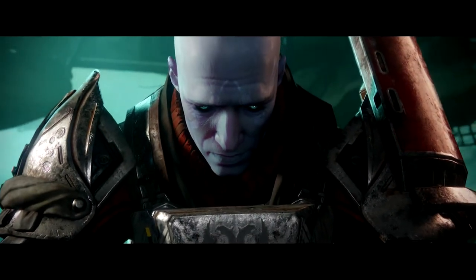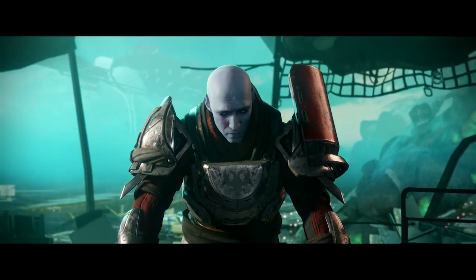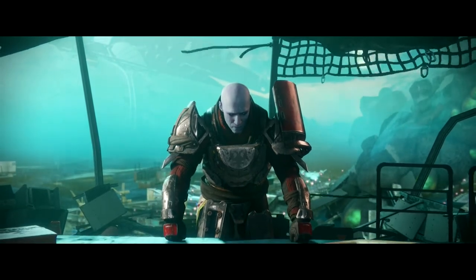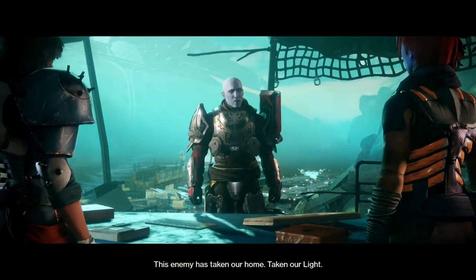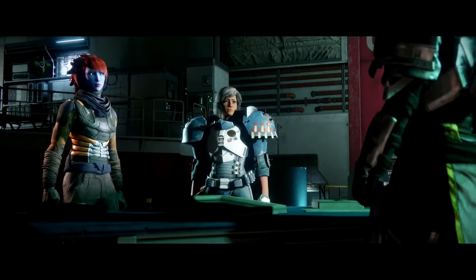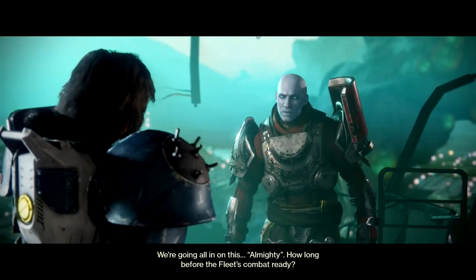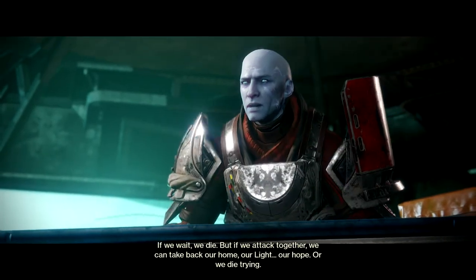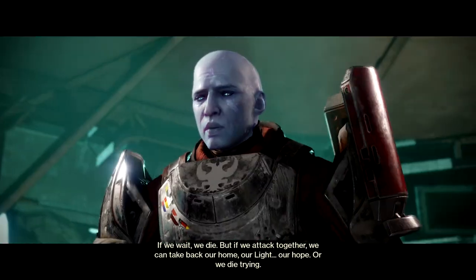Zavala's looking really tired and sad. 'We built our home under the protection of the Traveler. When our enemies attacked, we built a wall that stood for centuries. But now walls mean nothing — this enemy has taken our home, taken our light, and now they threaten our very existence. We're going all in on the Almighty. How long before the fleet's combat ready? If we wait, we die. But if we attack together, we can take back our home, our light, our hope — or we die trying.'